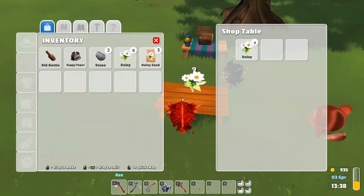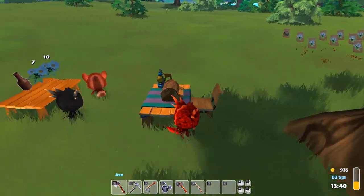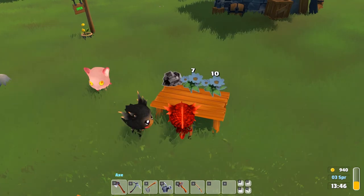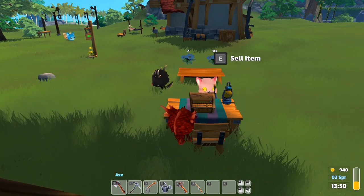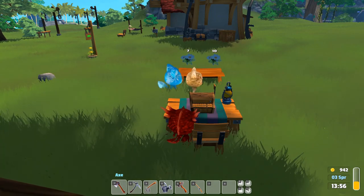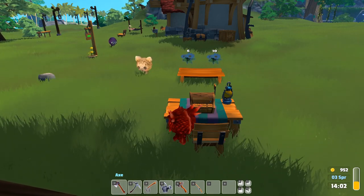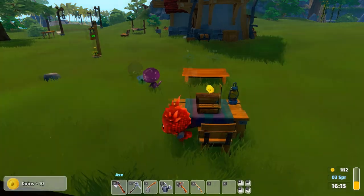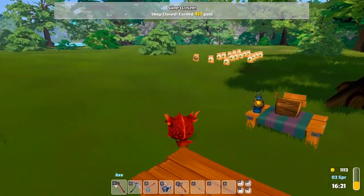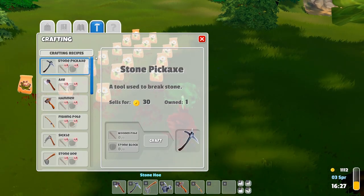Let's put the daisies on the table too - do I sell the old bottle? No way, he bought the old bottle! Soggy paper - can you sell soggy paper? You can - that's good! At least you get something for everything. How much is bait worth though? I'll sit here and wait for everybody to buy my stuff - daisies is all I have left. And with that we are sold out! Currently at 1,112 gold. Now let me plant more daisy seeds before the day is out.